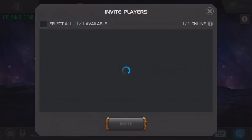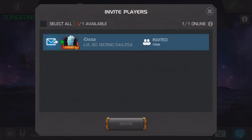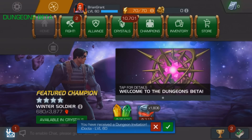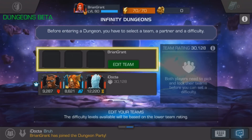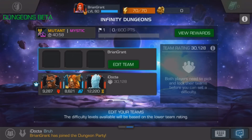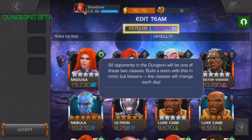Start off by inviting an alliance mate or someone on your friends list. Or, if you want to play hard to get, you can wait for them to invite you. Each player gets to pick three champions from their roster. Just like playing Arena, you can pick any champion in your roster, even if they're busy in another game mode like Alliance War.